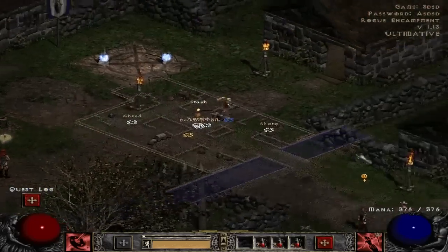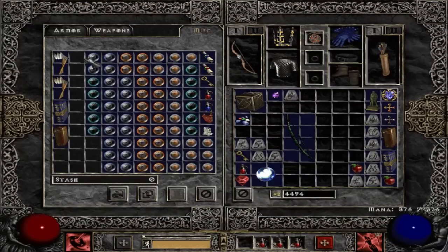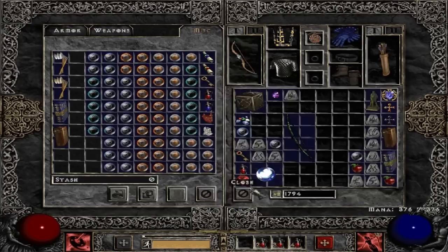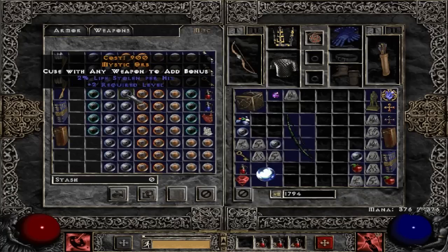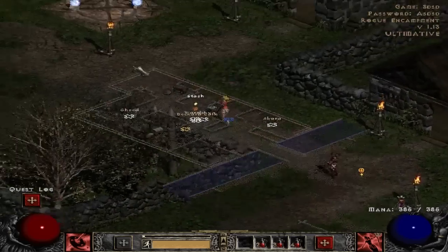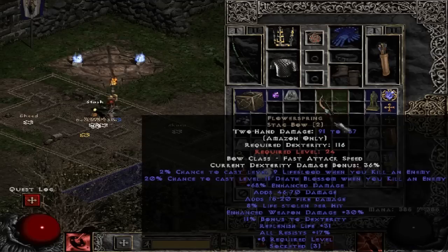Since this only requires level 16, let us go over to Akara. We will look for a lifesteal mystic orb, and buy three of those — what level am I, 22 — okay, I'll buy another one. I could go for damage but I'm going to go for lifesteal because I like lifesteal, it keeps you alive. Oh my god, I made a terrible mistake — we can't use the bow anymore. There's no way to remove mystic orbs as far as I know. At level 24 we'll be able to use it again. My math was off.